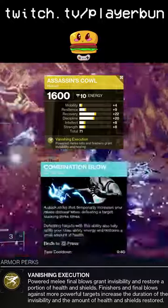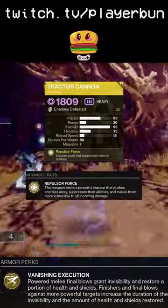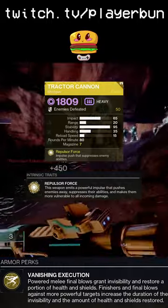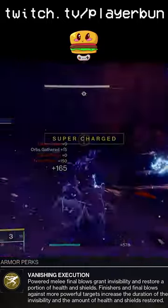The melee will be used as Combination Blows. We pair this with Tractor Cannon to debuff targets before executing a melee, to secure melee kills that much easier. I also recommend using a 1-2 Punch shotgun to help with the melee potency — I use my Found Verdict, but feel free to use whatever shotgun you like with 1-2 Punch.